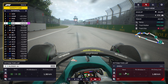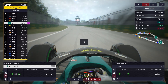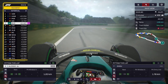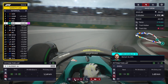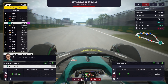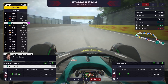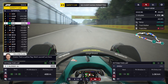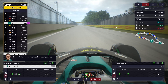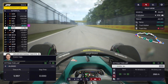We might not even pit at all. Lap 60, 10 laps to go, 2mm of rain — the track is not going to get any drier, we just need to nurse these tyres home. I think they've got enough to make it. There's a sector 3 yellow flag — a safety car right now would be absolutely dreadful.